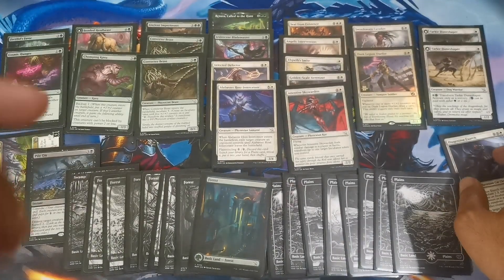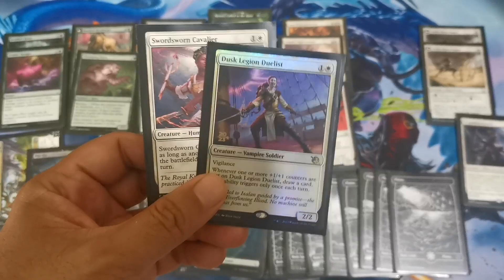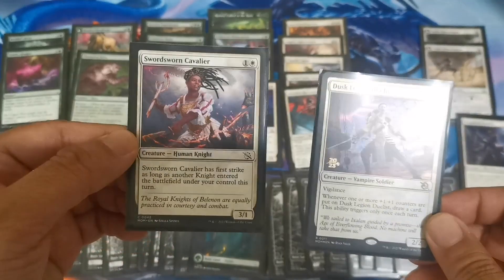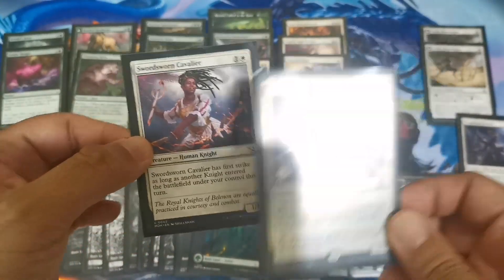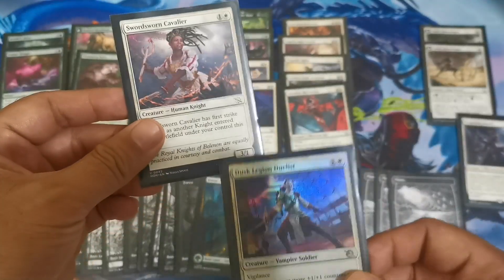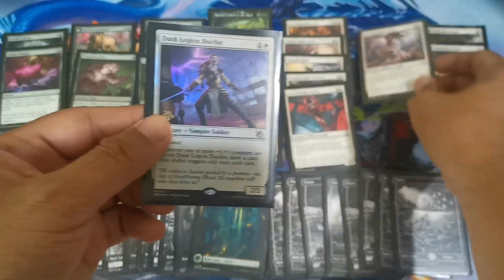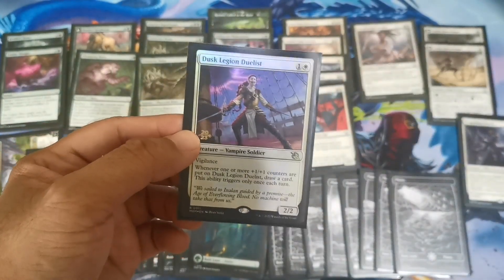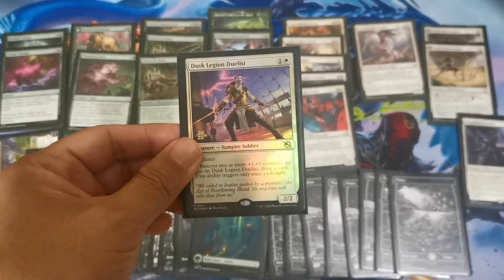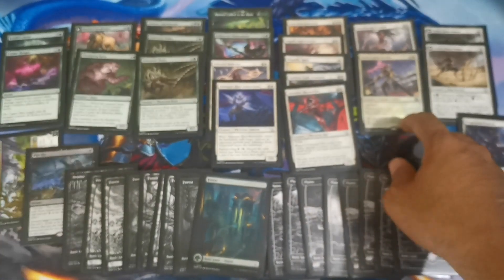Also efficient later on once it gets some counters from these effects, and having trample will be very efficient in most matchups. For the two-drops I decided to go with these cards — this is the Spoiled Duelist and another two-drop. The Duelist is very essential since we have several effects that add +1/+1 counters, so adding counters will draw you a card. Having a vigilance attacker is also very necessary.